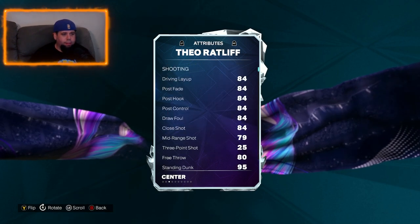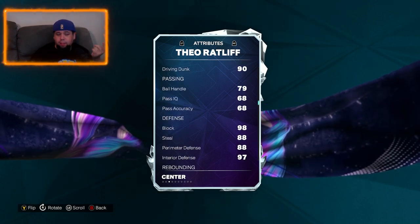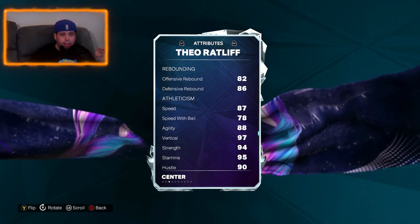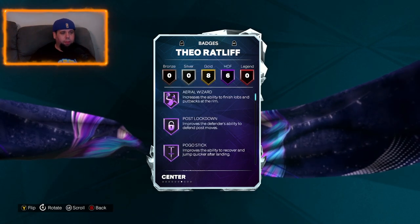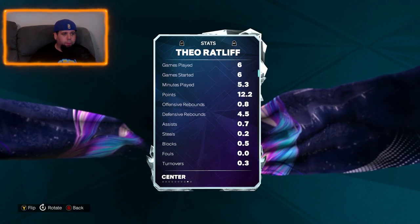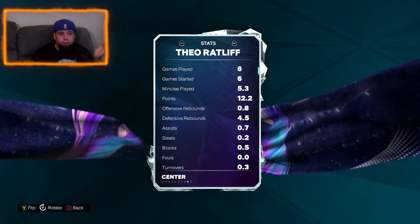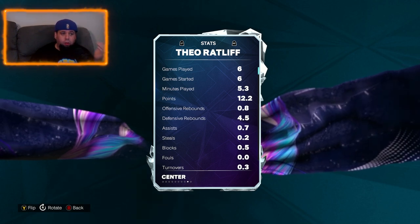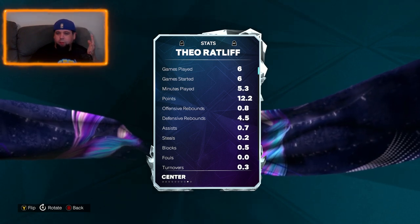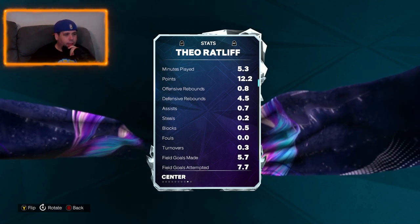First up out of all the cards that are in this set — decent inside, good dunking, actually not bad ball handling for a center. Good defensive stats, good rebounding, really good speed. He gets up and down the court really quickly and he does come with six Hall of Fame badges and eight gold badges. My stats for him: he is averaging 12.2 points. I've played six games with him, not bad by any stretch of the imagination. He's only played five minutes, so 12 points in five minutes, not bad. Rebounding together he's averaging around five. Blocks about half a block which is okay for five minutes. Good steal, good assist.